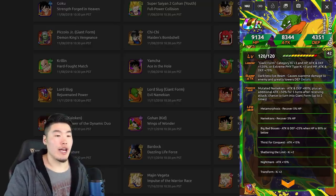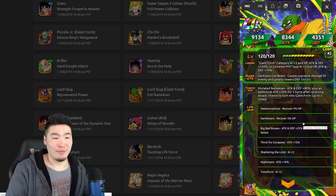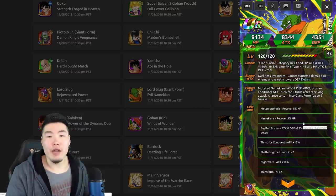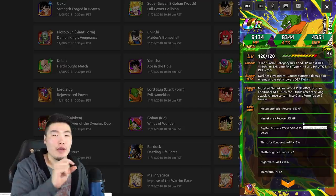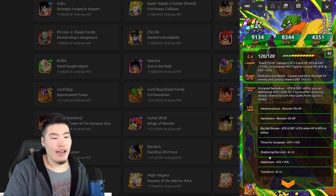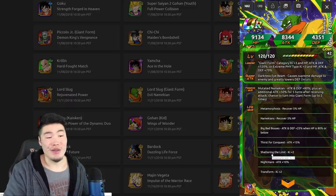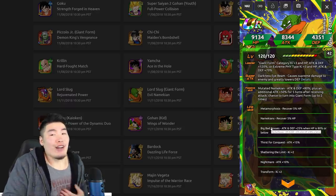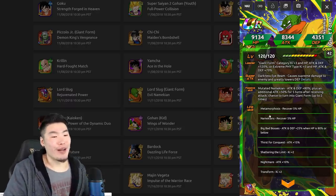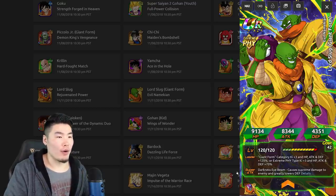He also has a chance to turn into Giant Form up to 2 times. And if you're running AGL Tapion lead, you have even more chances to turn into Giant Form because Tapion gives a plus 1 to transform. He has Shattering the Limit — I wish this card would have gotten Fierce Battle, it deserves it, but I don't make the decisions. His links are Metamorphosis, Namekians, Big Bad Bosses, Thirst for Conquest, Shattering the Limit, Nightmare, and Transform.